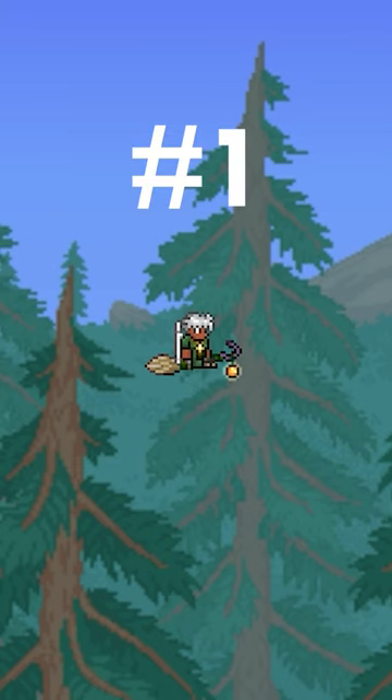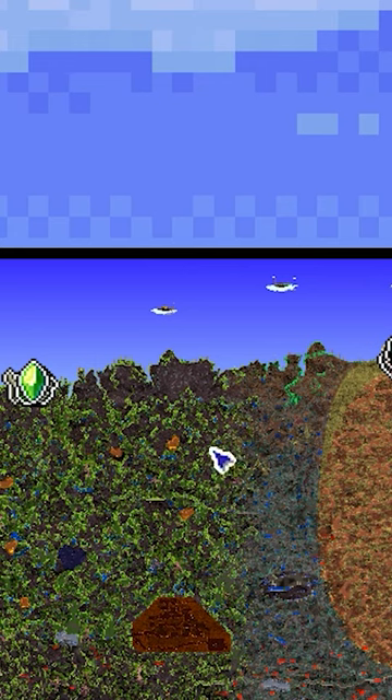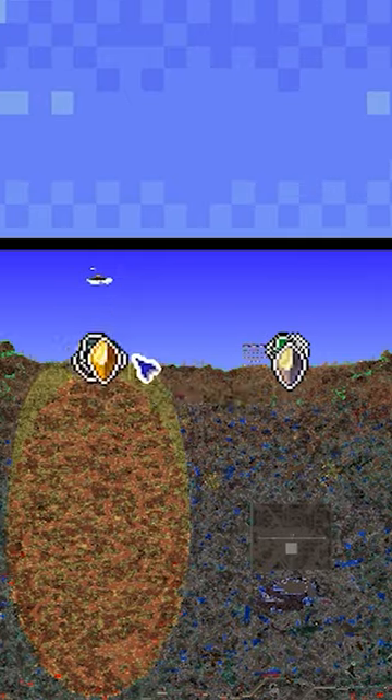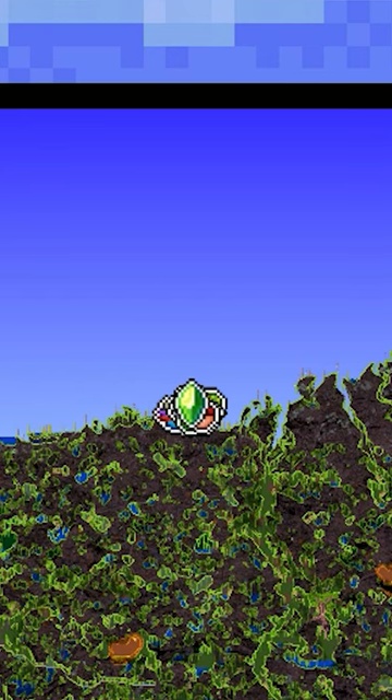Number one: spread out your pylons. Too often I see two pylons in a space about that big. What I would recommend when it comes to spacing out your pylons — you have your first one here, you have your desert one in your closest desert, and you have your jungle one right by your jungle entrance.